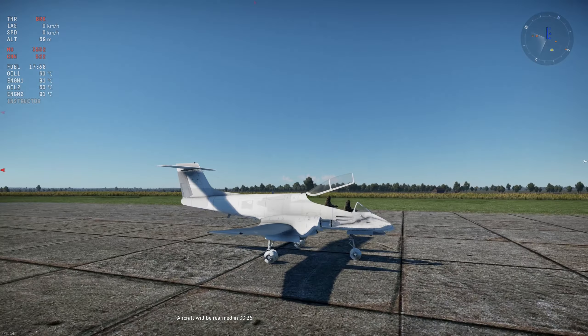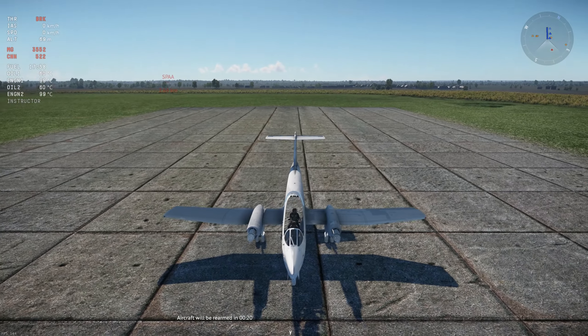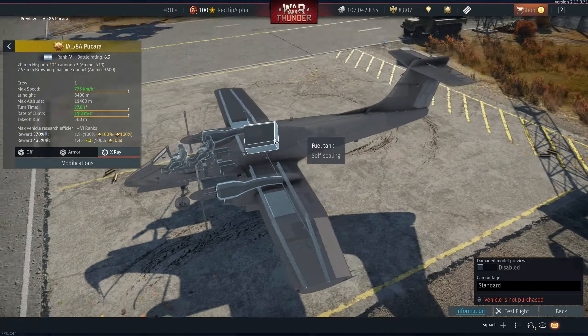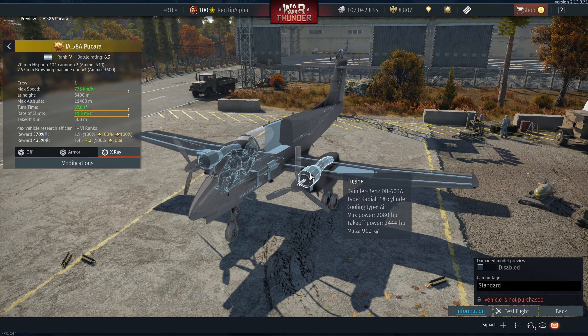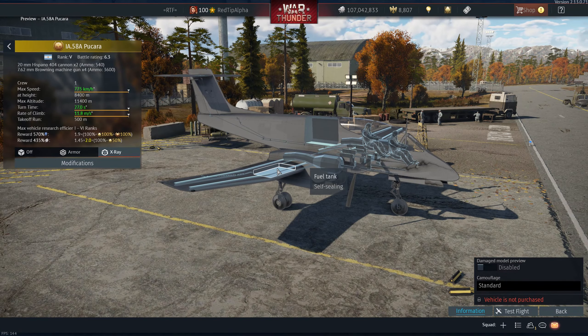That's pretty much the plane. Nothing too special but it is pretty cool. I assume it will get an air spawn. The fuel tank is kind of weird. Two crew, those are the guns, good amount of ammo. Not really the best plane ever, but I'm sure it'll get an air spawn. It says it'll do that speed at 8,400 meters, which at 6.3 — I don't think you're going to see many planes up that high anyway.